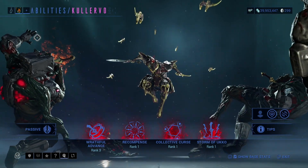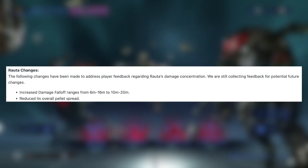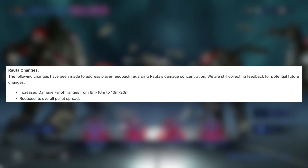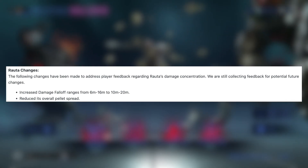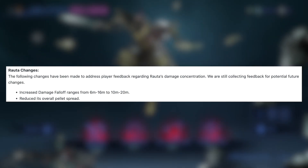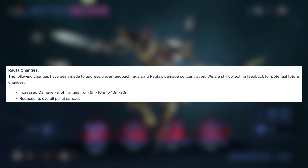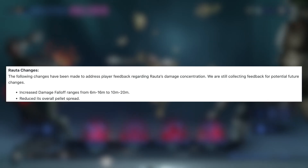His actual weapon got a buff as well. Increased damage falloff ranges from 6–16 meters to 10–20 meters. And reduced its overall pellet spread, so it should have a tighter shot.